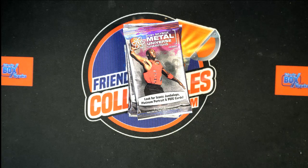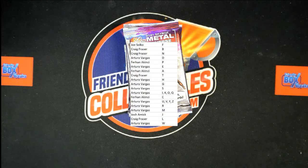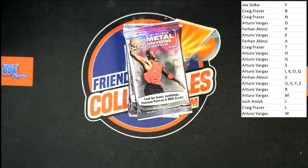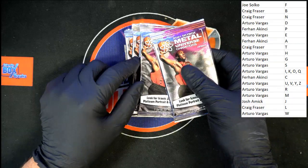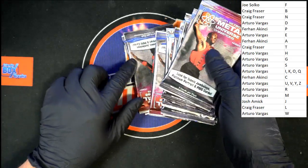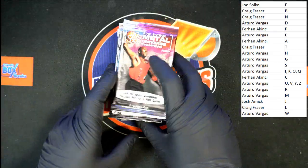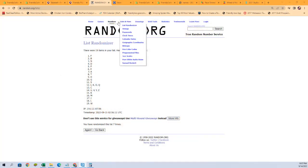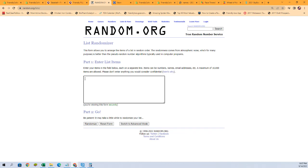Then we're going to randomize 11 numbers to give us our packs, because we have 11 here — I'll give the count in just a second. We'll count them on screen so you can see. Just want to make sure I get this added to the screen first. Let's give these a quick count: one, two, three, four, five, six, seven, eight, nine, ten, and the final bottom eleven. Let's switch on over to our randomizer, type in 11 numbers, and find out which one we're going to do.